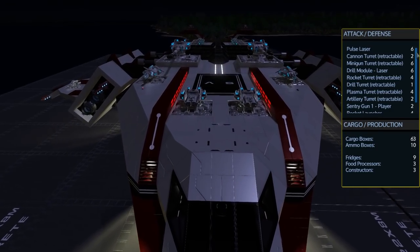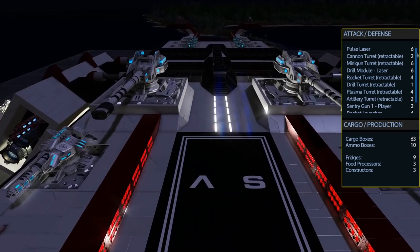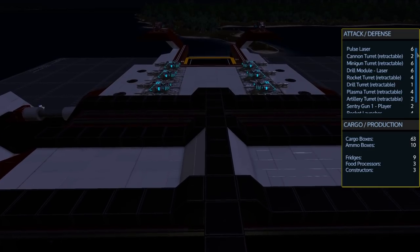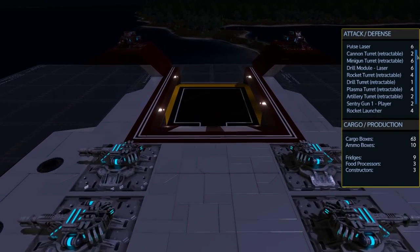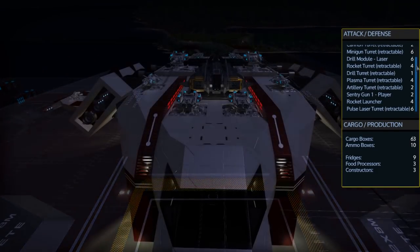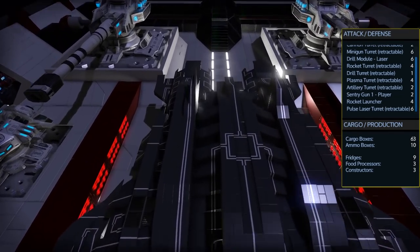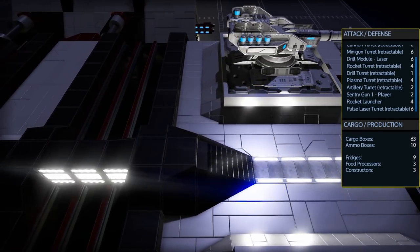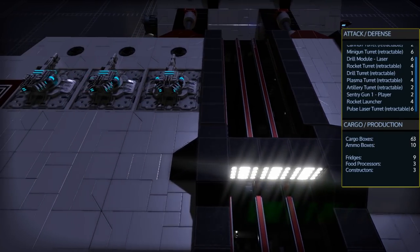When it comes to weapons, this is fully loaded. It has 6 pulse lasers, 2 retractable cannon turrets, 6 retractable minigun turrets, 4 retractable rocket turrets, 4 retractable plasma turrets, 2 retractable artillery turrets, 2 sentry guns, 4 rocket launchers, and 6 retractable pulse laser turrets. It also comes with 63 cargo boxes total spread around the ship, as well as 10 ammo boxes. There are also 9 fridges, 3 food processors, and 3 advanced constructors.